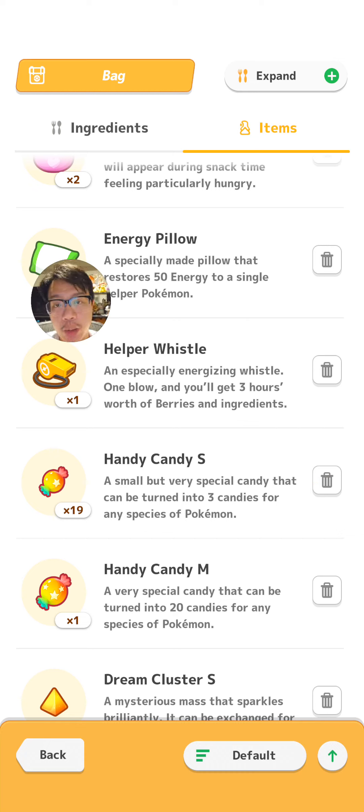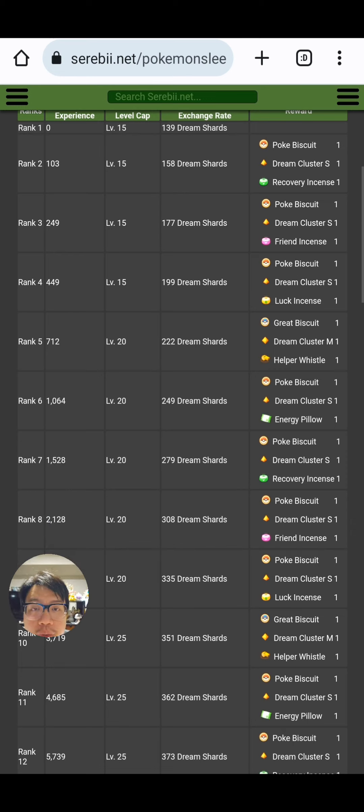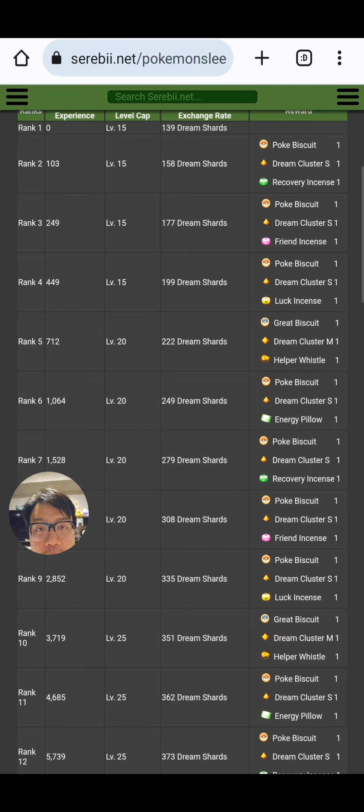You can get these helper whistles by ranking up, by leveling up your player rank. I'm going to refer to the level up rewards listed on Serebii.net, one of our favorite resources for finding out information on this game. For example, at player rank 10 you will start getting these helper whistles.